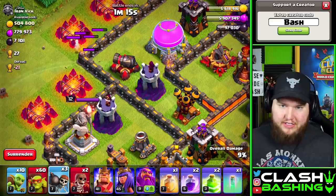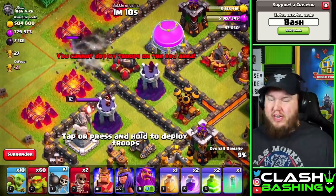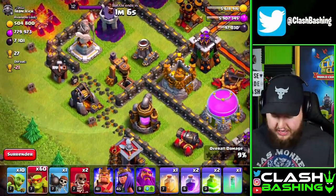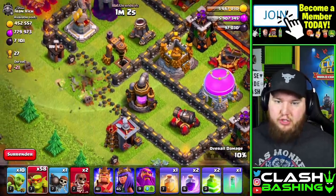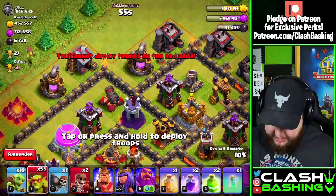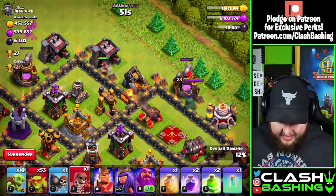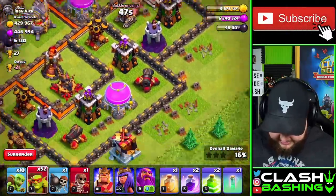You can still break a wall with regular wall breakers, but when you're really doing powerful war attacks, especially like queen walks and stuff, the super wall breakers are going to come in really nicely. Since I usually have them boosted for war, I really like pairing them up with the sneaky goblins. If you pair up the sneaky goblins with the super wall breakers, you're just going to have an amazing time farming.